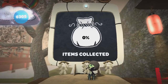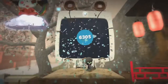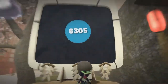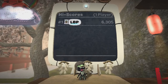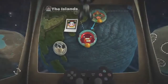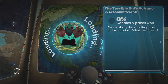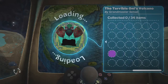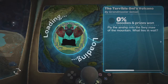We got angel halo and rainbow square rewards. We only collected 11 items but we're still doing very well. Our sack boy is going to celebrate! Let's see what's next — maybe the boss battle. I can't believe how fast I'm completing everything today. Okay, the Terrible Oni's Volcano — 'Pilot the airship into the fiery maw of the mountain, what lies in wait?' I think this is the final level, then we're going to be traveling to India, which is pretty cool.